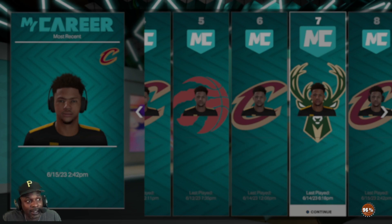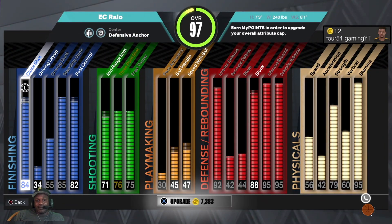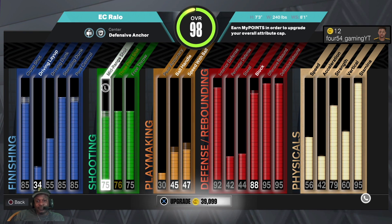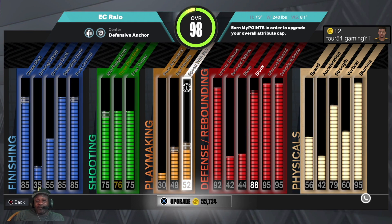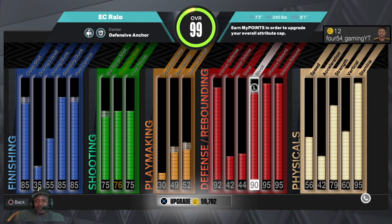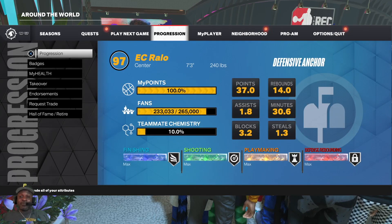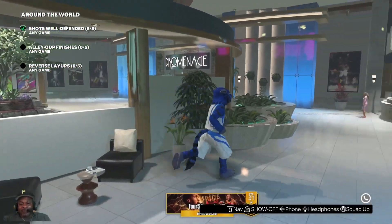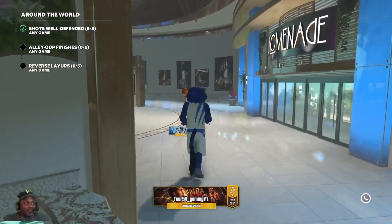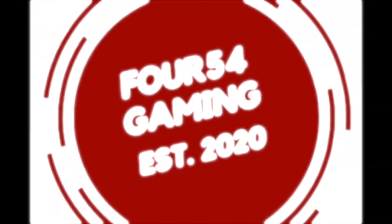I think he needs about 50,000 more to be a 99 — we're at 97 overall. Actually more than that, looking at about 60K VC to make us a 99. But this is the account I've been grinding on from the beginning, the build I believe in the most — this build is going to win me the most games. We're going to get that to 99, and also grind the other one up to 99 through my career. I hope you're all around for the whole thing. Until next time, it's been me, your boy EC Rallo — I'm out.